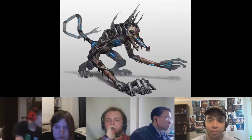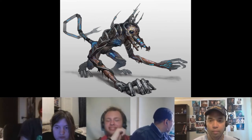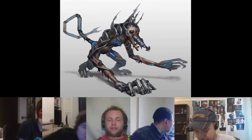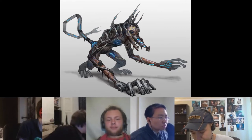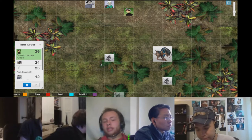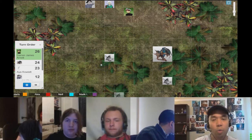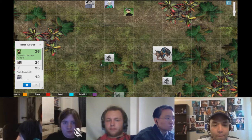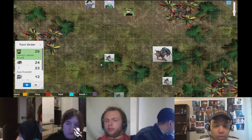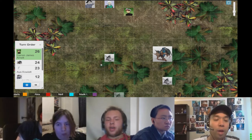So, Darren, do you know how many actions you want to take right now? I want to charge — I can't remember the name of it — that one. I'm also going to take three shots; one of those is free. So you want to do a move and three actions, right? One of those is free due to an ability overkill.